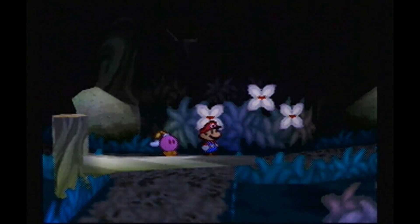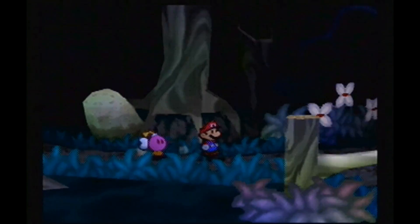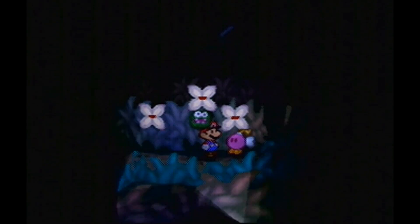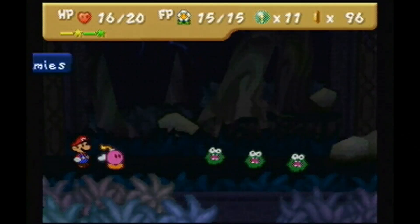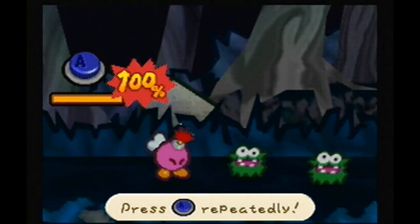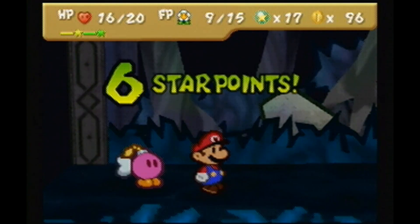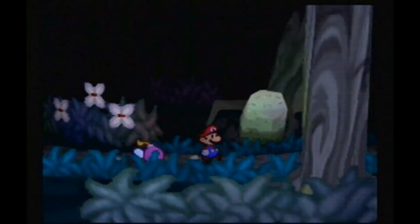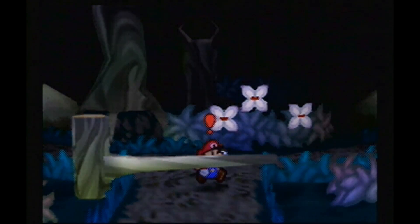Glowing eyes? Maybe? No? Alright. Guessing it's gotta be this one - yeah, there's the glowy eyes. Oh, a Fuzzy. I want to get a first strike on him. Three of them - okay, this warrants a powerbomb, because seriously, fuck fuzzies. Thank God for that. It's kind of a lot of FP to use, but I very much do not like fighting fuzzies. They're probably my least favorite enemy in Paper Mario. There's the eyes, so we have to go this way.